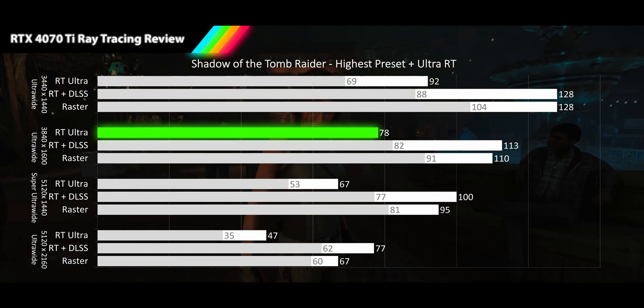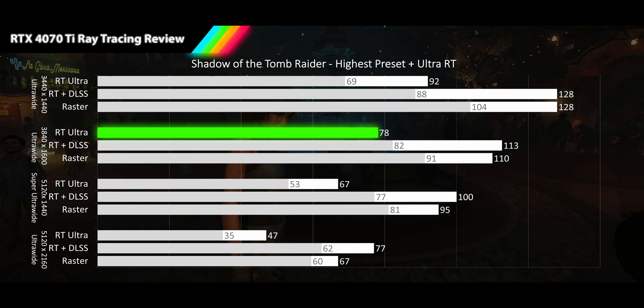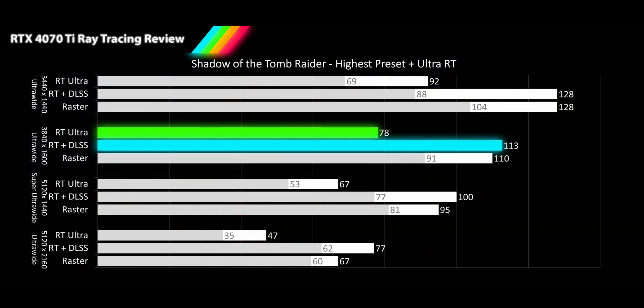Moving to 3840x1600p Alt-Wide, the RT results stay in smooth range with a 78 FPS average, 29% slower than raster. Turning on DLSS quality gets 44% more performance, knocking things back up to high refresh rates — faster than the raster average, but slower than the raster 1% lows.